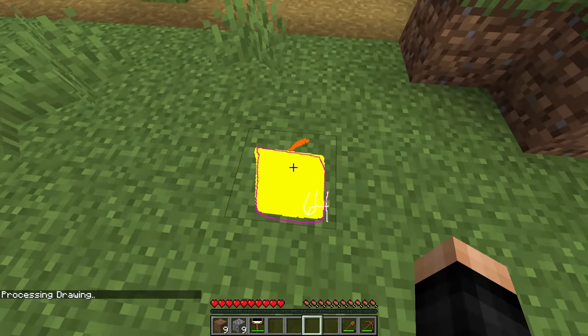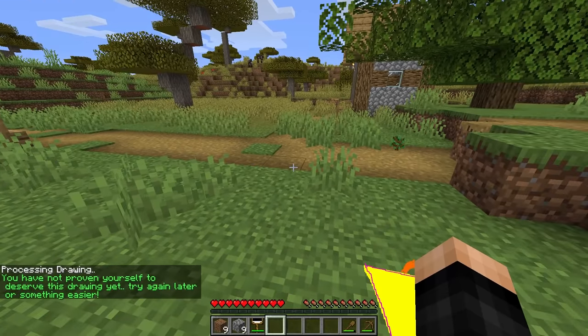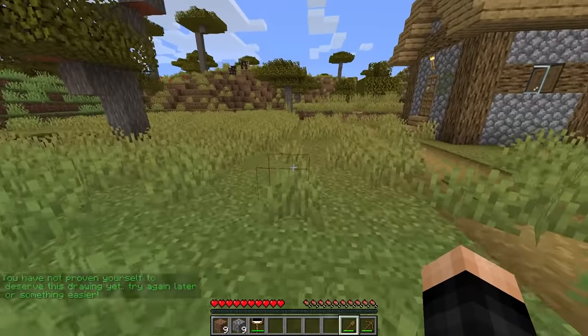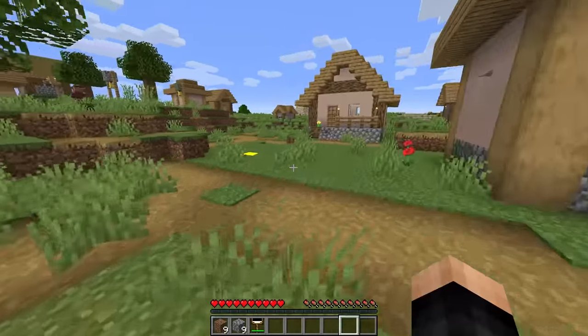Oh, it's right there! Processing drawing. That actually works. Really? 'You have not proven yourself to deserve this drawing yet. Try again later or something easier.' Okay, I guess I can't get a notch apple right away.